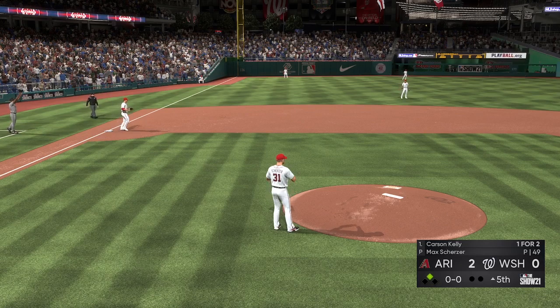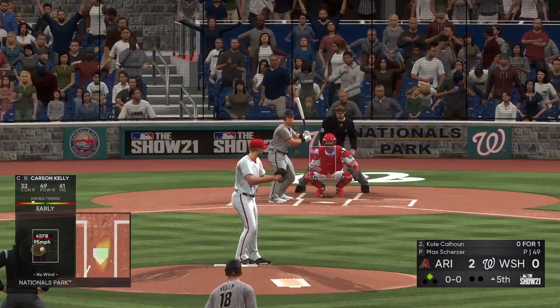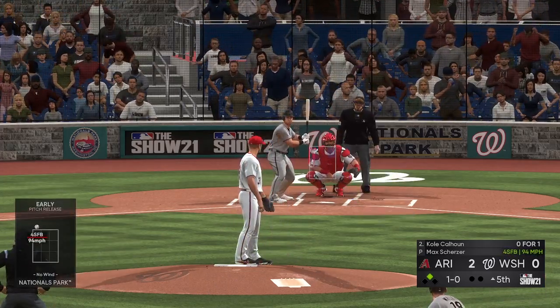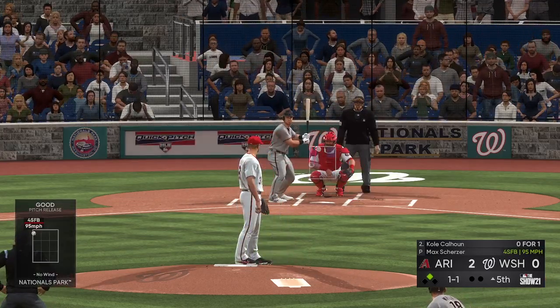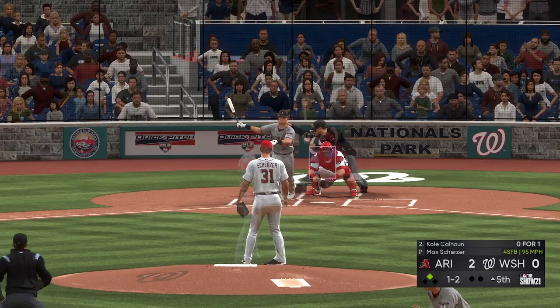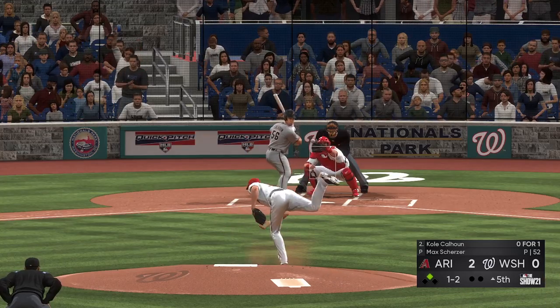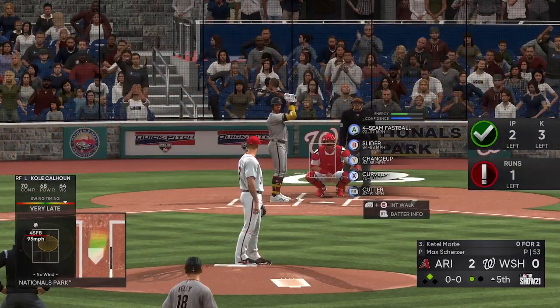Calhoun will stand in now as he looks at a fastball too high for ball one. He's 0-for-1 thus far. A fastball in there for strike one — and one. Swing and a miss on the fastball, it's one and two. Fastball swung on and missed — first out.